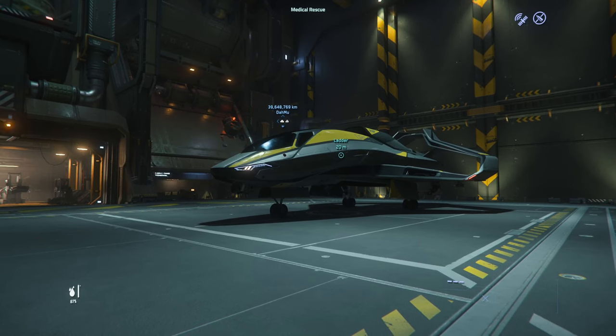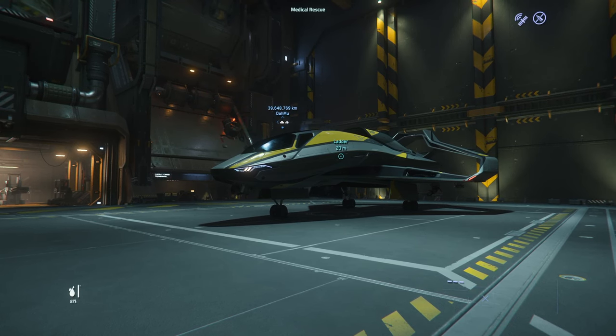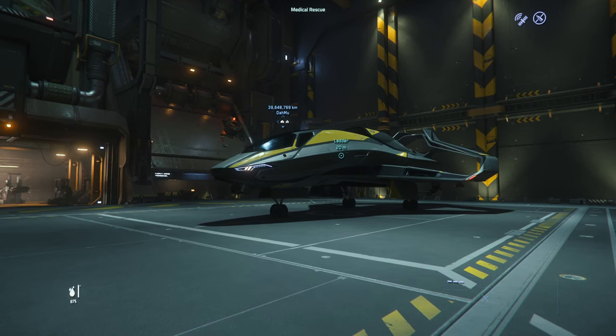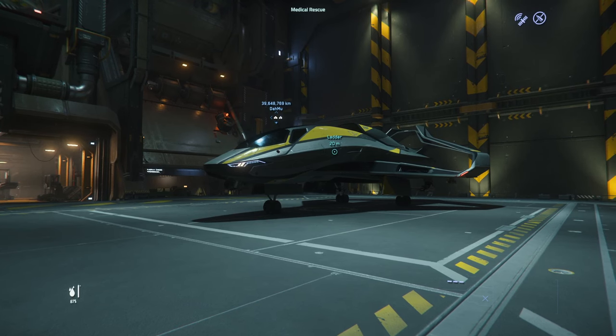I had planned on doing a comparison between this ship and the Avenger Titan, maybe doing a side-by-side video, but I'm just going to go ahead and cover this ship and make a few references to the Titan. So the Origin 315p is kind of a cargo ship like the Avenger Titan — it has the same cargo space: 12 SCU.